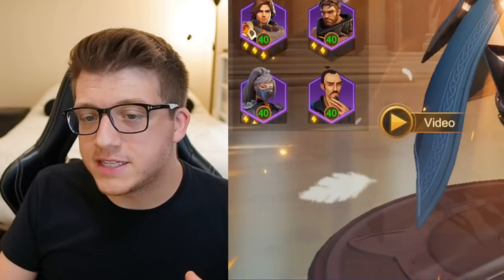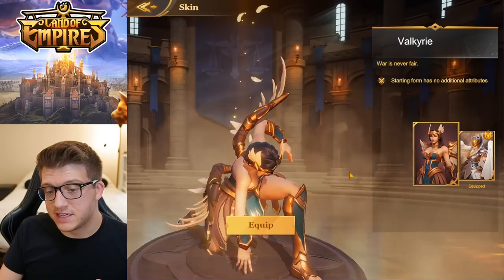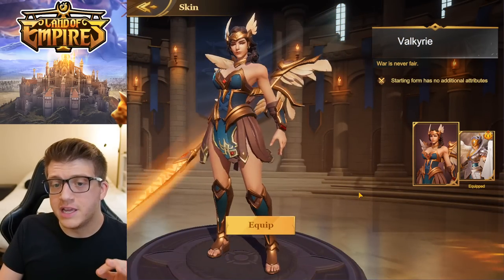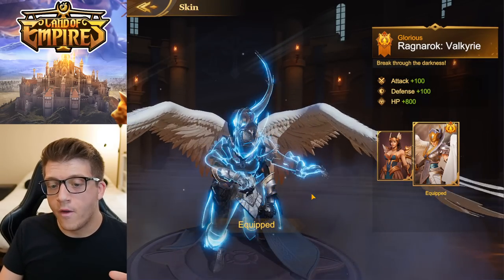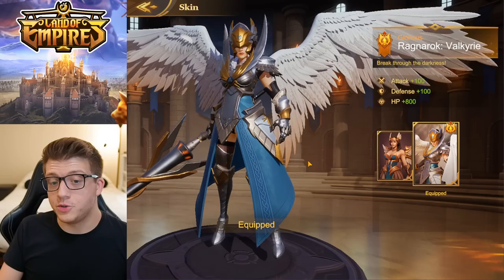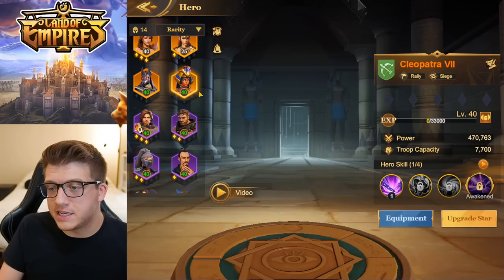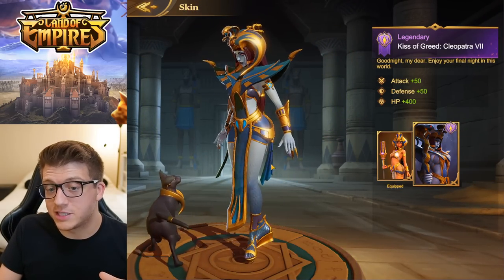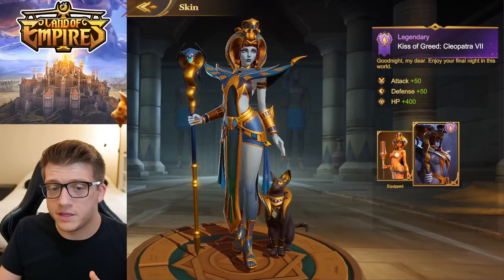There is something really cool that Rise of Kingdoms does not have — hero skins. My Valkyrie has a skin on right now. Normally she looks like this, and the difference between the two is staggering. This isn't just a cheap cosmetic overhaul — they completely redid the hero entirely with a new animation, new skin, new helmet, new armor, everything. Not only can you flex with it, but you also gain a small stat bonus. Cleopatra has an insane Halloween-style skin — she looks like a zombie — and it looks absolutely incredible.